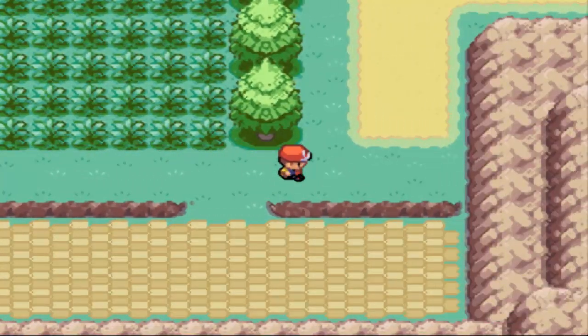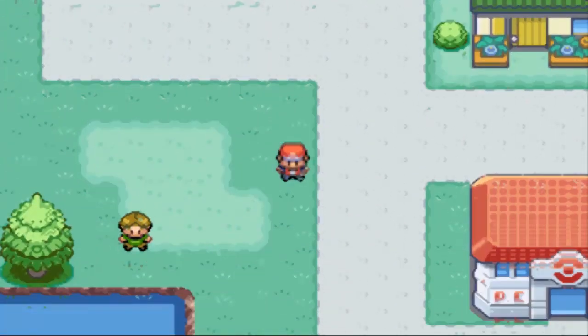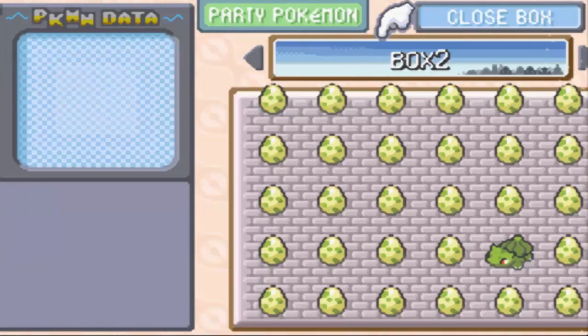So we'll go ahead and bring Mankey back to the PC, trade him out for an egg, and hatch it. Bring him up to level 4 if it's at level 1, but Cleffa was level 5 already, so I'm going to assume this one will probably be level 5 too. There's nothing I can do about it, so it's going to stay at level 5.